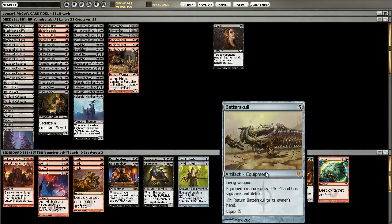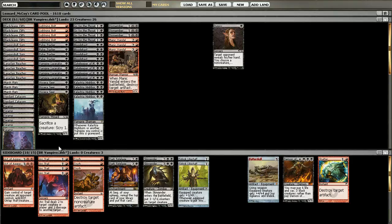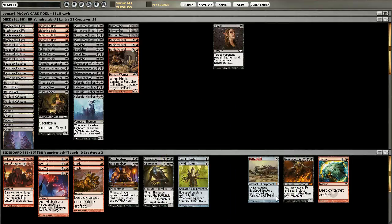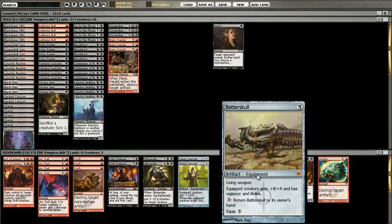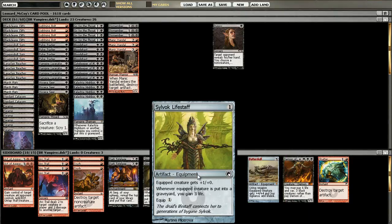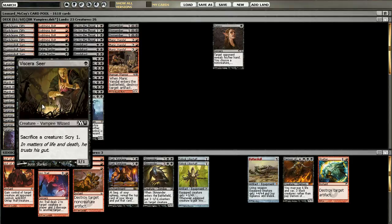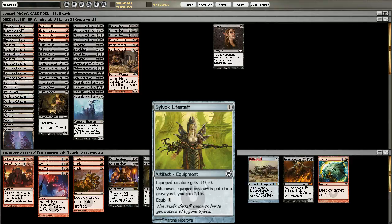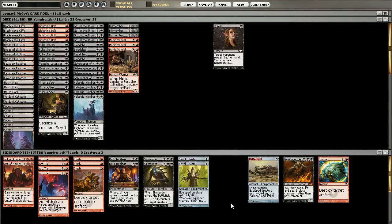Let's quickly switch to the sideboard. Batterskull is an option. The build is mainly Matt Landstrom's build — the one Vampires player who mostly only plays Vampires, probably the best US player right now playing Vampires. He had Batterskull in place of Silvok Lifestaff in an otherwise practically the same build. But you can save your tickets, because Lifestaff does an equally good job in this kind of deck. It works pretty well with Blood Artist and Viscera Seer, and it even gives a small power boost to your creatures.